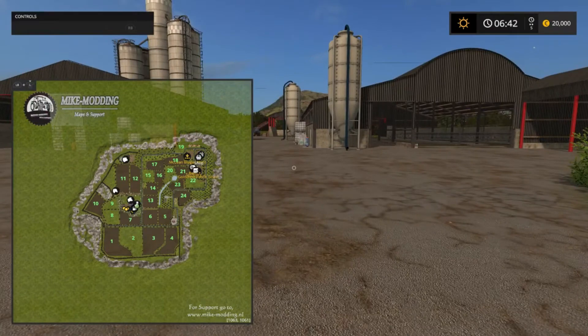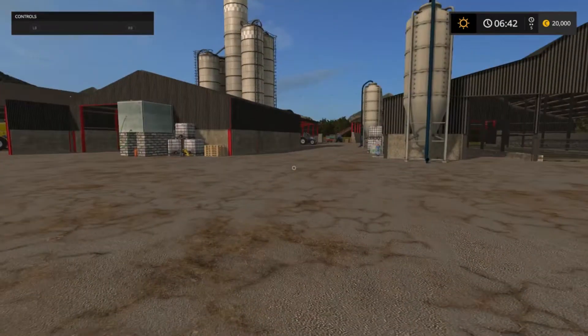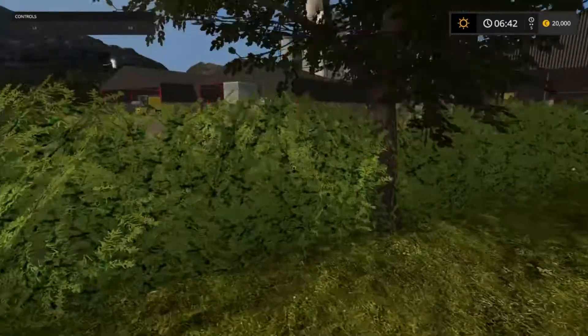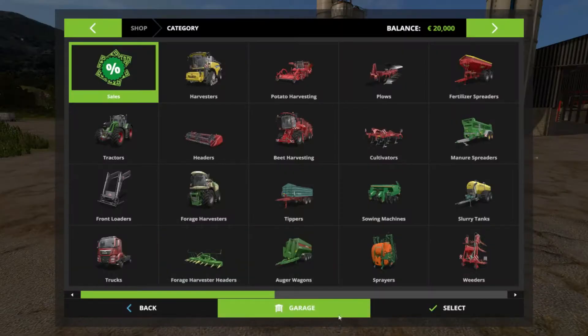It looks like we're in the main farm yard. Yes, there's some chickens. Hello chickens! Anyway, let's see what vehicles we start with first.